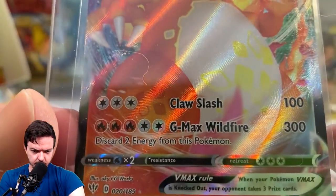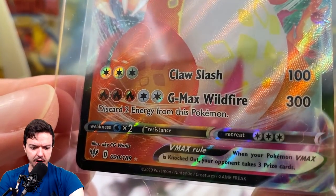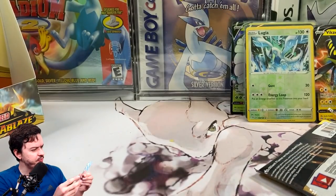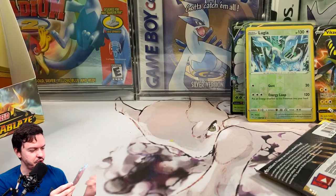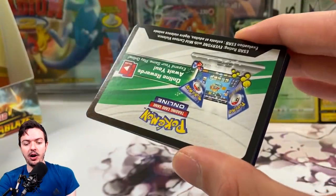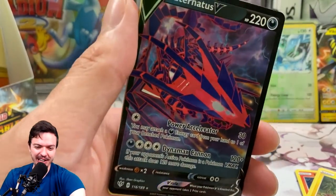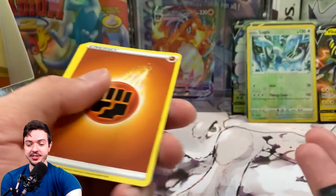Use my Charizard luck to get yourself a Charizard as well. What does this guy even do? Claw Slash is 100 damage — that's actually pretty cheap, only three energies. GMAX Wildfire — discard two energies. This reminds me of base set Charizard where you have to discard two energies and then you do a lot of damage. Are VMAX cards kind of snapped? You discard two energies and then with that much HP you just kind of rail whatever's on the field — that sounds pretty powerful.